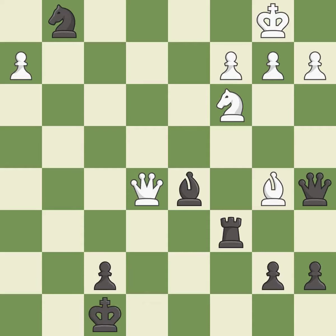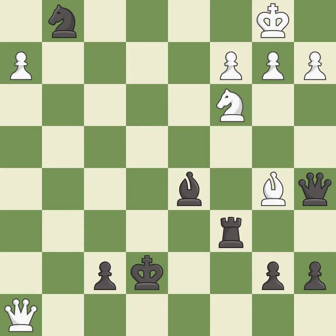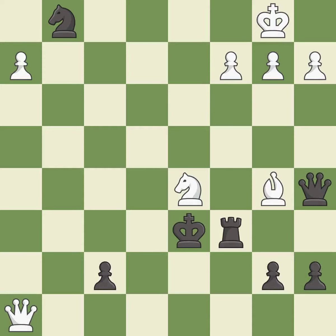This evades the check from the queen — it is best. That's what I would have recommended — it is best. This steps away from the checking queen — it is forced. Recaptures from a previous move — it is best. This steps away from the checking knight. This is the start of the endgame and black is losing — it is best. Only one move worked there, and this wasn't it — this overlooks an opportunity to win material — it is a miss.